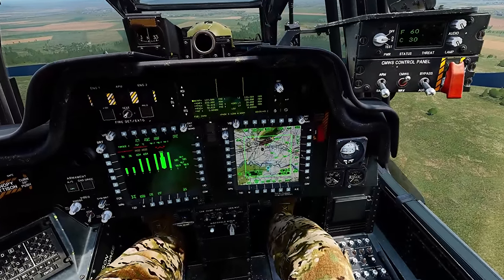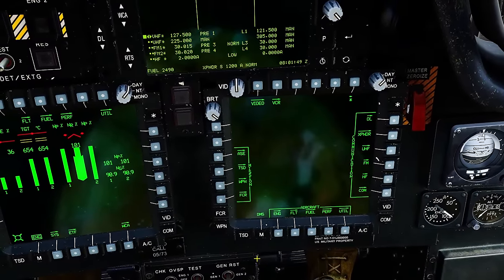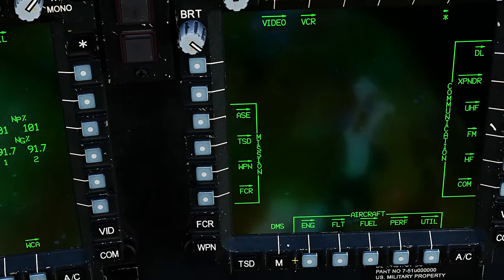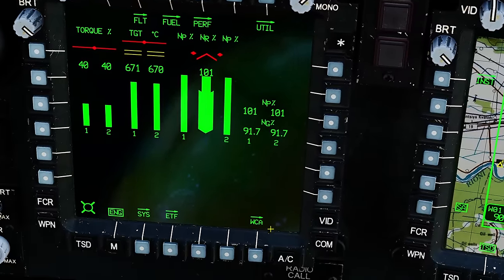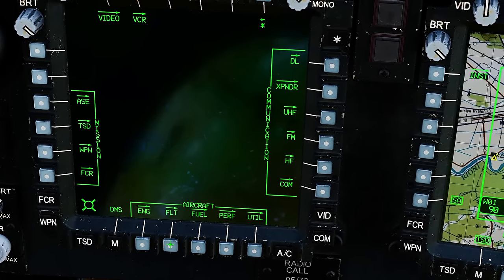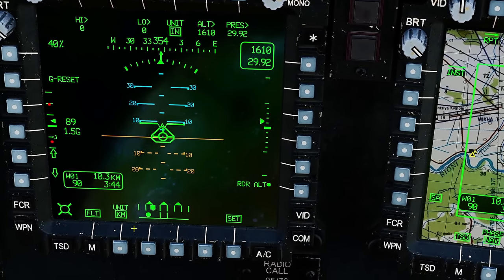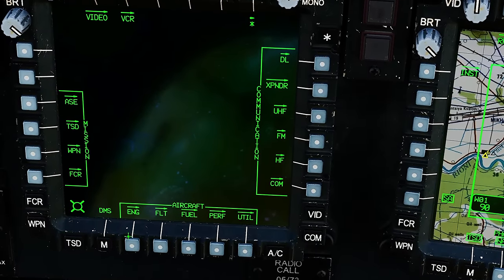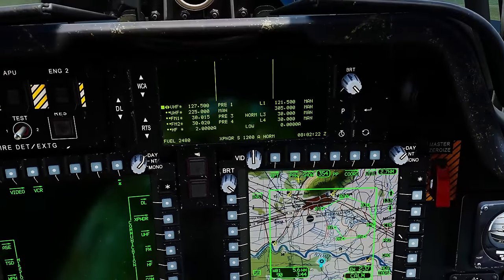Let's first fire up the TSD. We actually have it up as default, but let's pretend we didn't. We could either use the TSD quick action button here, or go from the main menu and press TSD. Before we get stuck in I would like to change my default unit. On the left MPD I'm going to go to main menu, flight, set. I'm going to change the default unit of measurement from kilometres to nautical miles. The TSD can be shown in either MPD in either crew station.